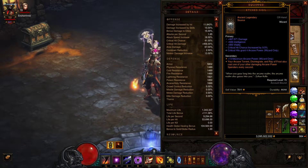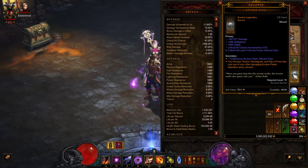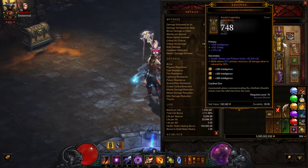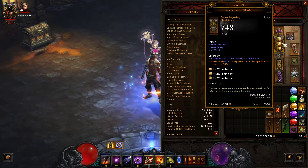For my belt I have Hurdbrash's Binding, which allows me to use Disintegrate indefinitely. I also have on my Sigil that critical hits grant Arcane Power, which is important because the Aquila Cuirass gives me a 50% damage reduction as long as my primary resource is always maxed out.